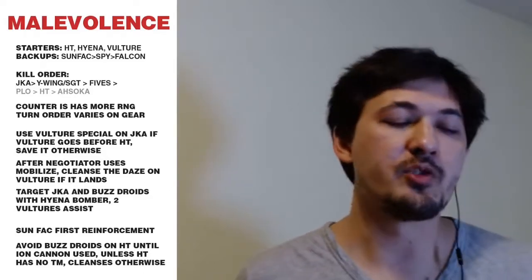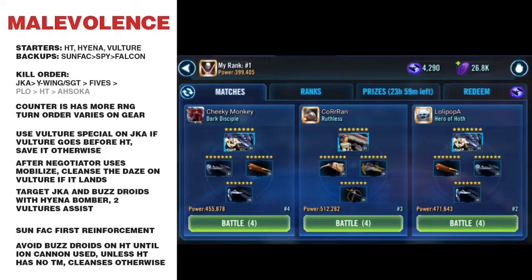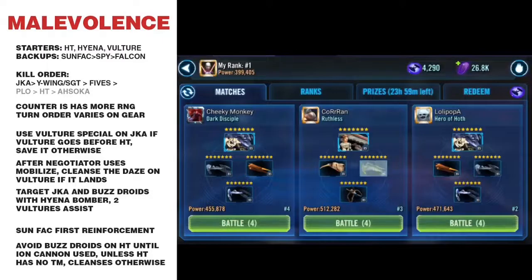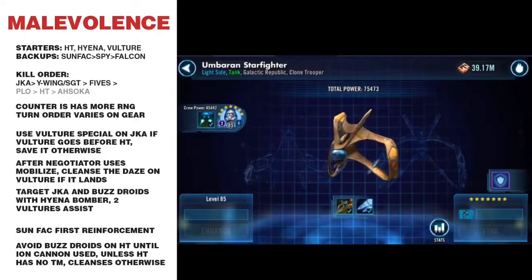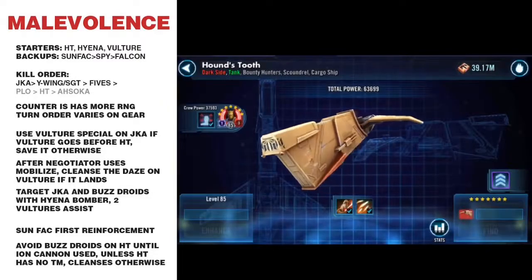Jumping into the footage — I'm choosing Quran here and checking the relic levels on the pilots: relic seven on both Anakin and Kenobi, relic six on Fives, and a relic three Houndstooth.